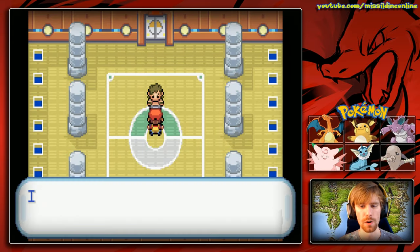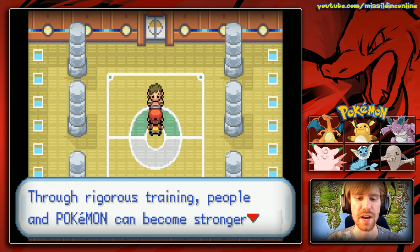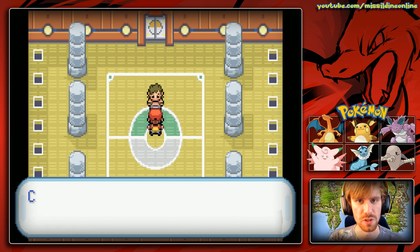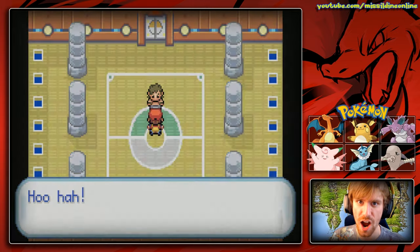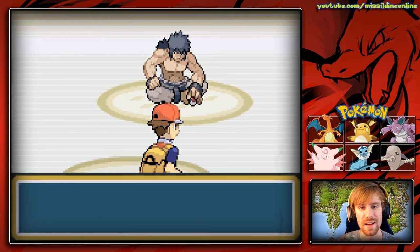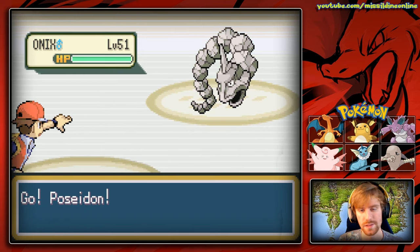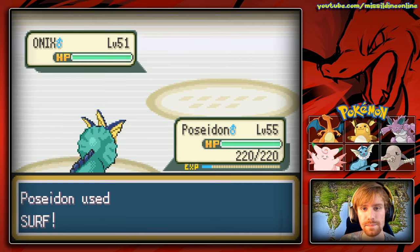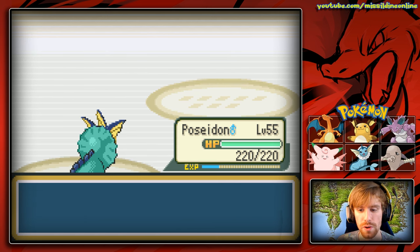Machamp is slow so we hope to hit it hard enough to shut it down. Its defense is lower than its special defense, so we'll focus on Bahamut. If Bahamut gets hit by Rock Tomb, Bahamut dies and we'll need another Pokemon to clean up. This is going to be a tough fight. Bruno says: 'Through rigorous training, people and Pokemon can become stronger without limit. We will grind you down with our superior power!'